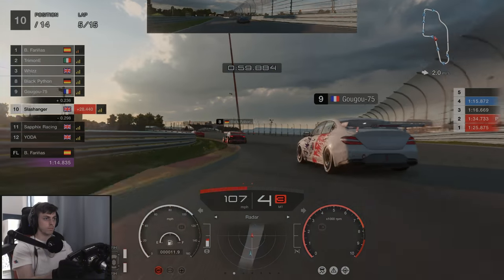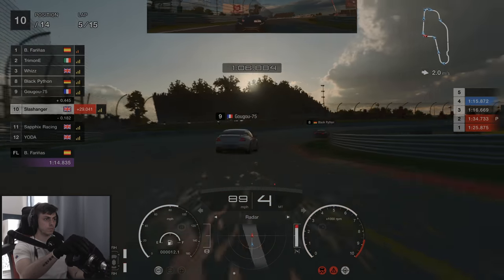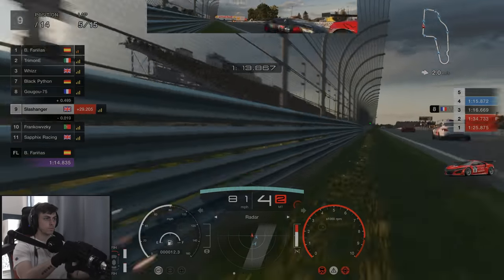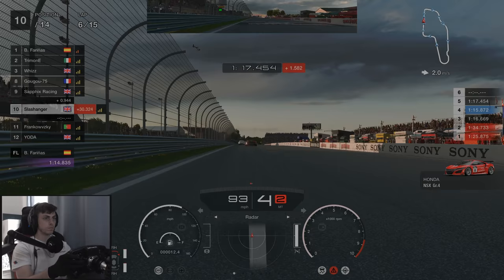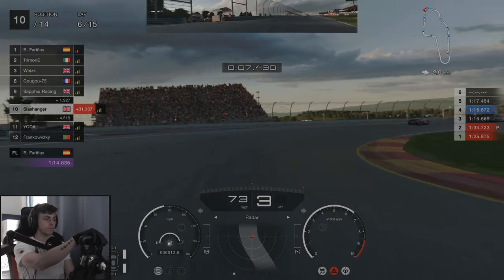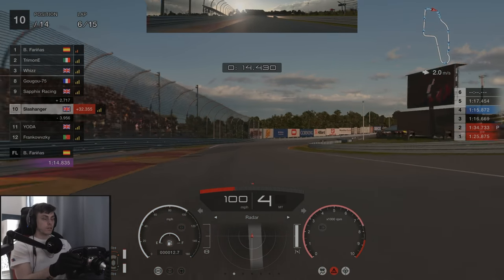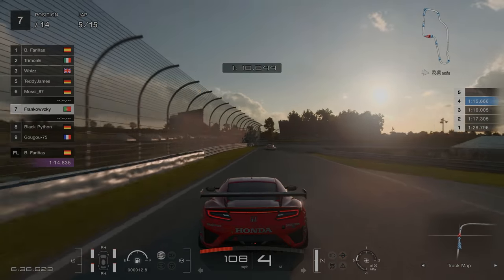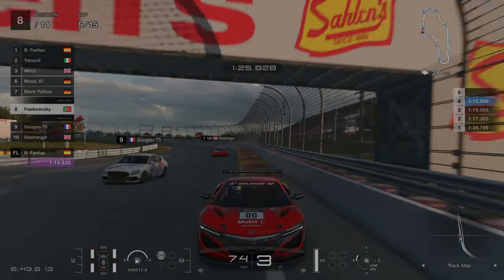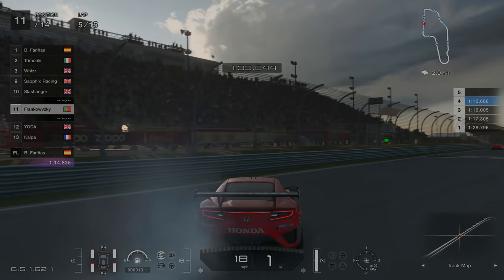As we're coming to the end of lap five, this is where our race changes dramatically as Frank in front of us is going really slow after contact from Black Python in front. He decides to let a few cars go but unfortunately decides that we are the one he's going to make contact with. I have no words for what just happened. Watching it back from Frank's perspective, he's going quite slow round the last corner, gets a bump from Black Python which sends him into the wall, and decides one too many cars have passed him. Shortly after this occurred, Frank decided to leave the race.